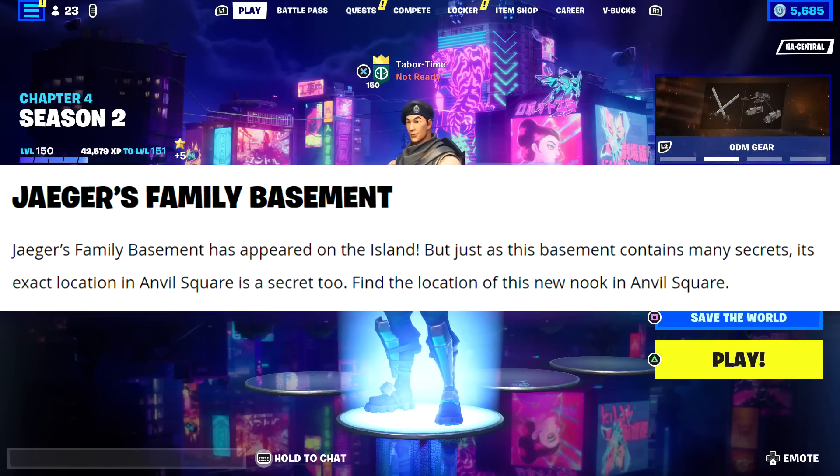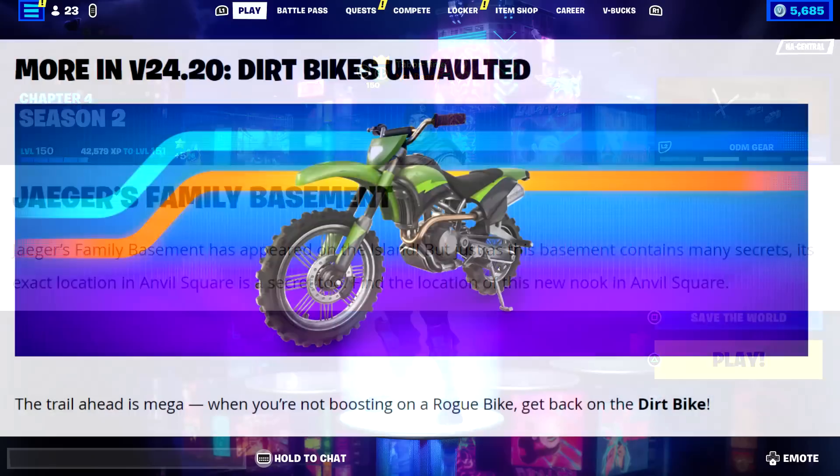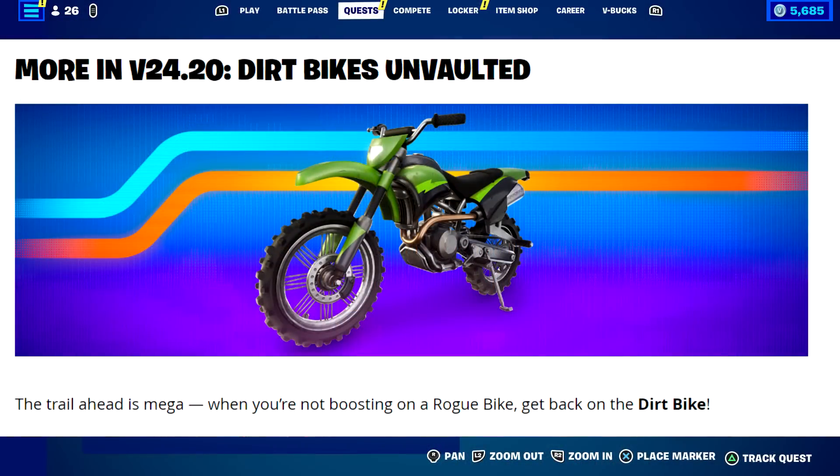Dirt bikes are unvaulted — the trail ahead is mega! When you're not boosting on a rogue bike, get back on the dirt bike. So it's like the rogue bike but a little slower and weaker without the boost.